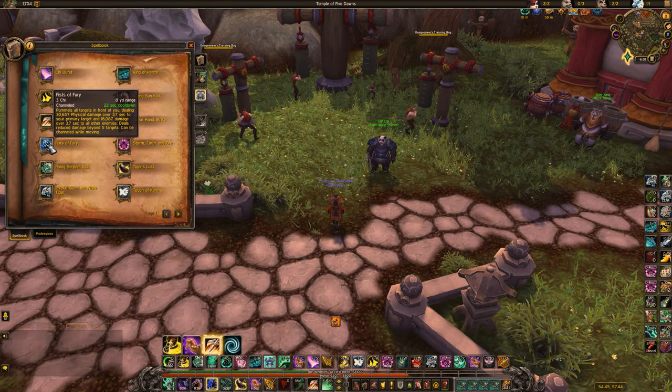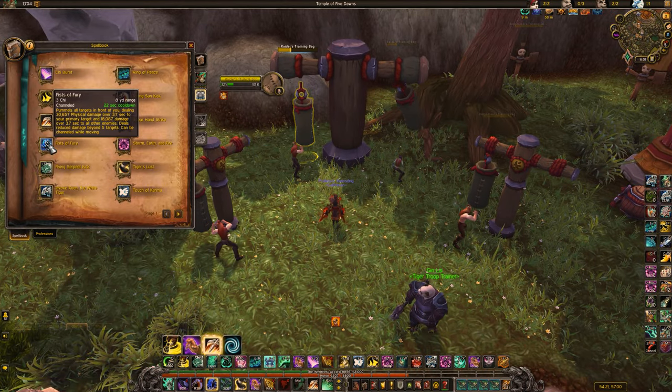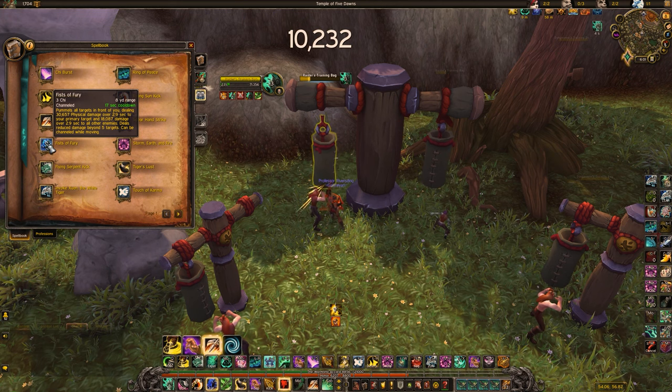Next we have Fist of Fury. This is a big portion of your damage, especially when you hit multiple people with it. It does damage over the course of 4 seconds, and the channel time is reduced by haste — so right now it's 3.7 seconds, but if I Tiger Palm and proc my 30% haste buff, it drops down to 2.9 seconds.